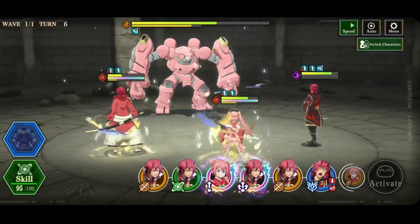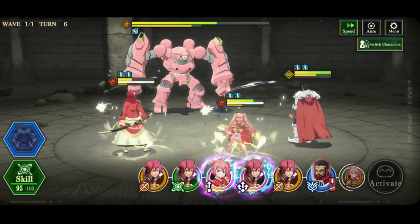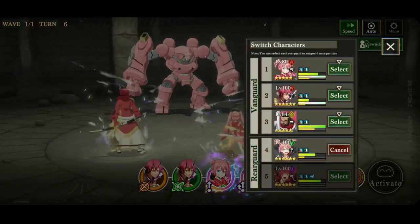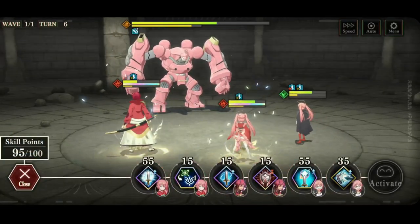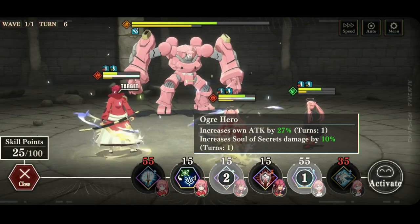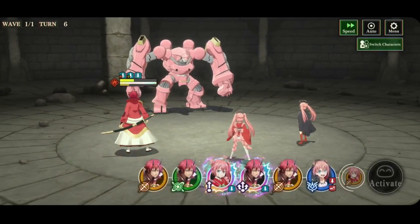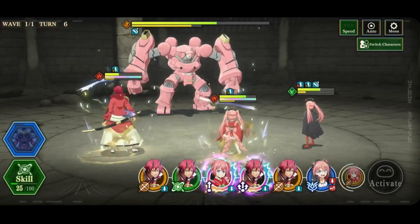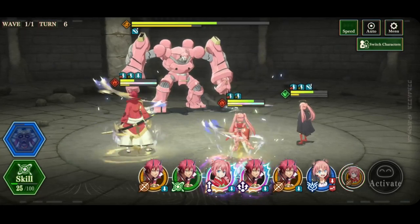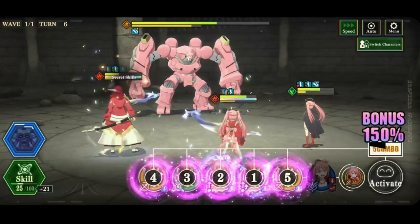I don't quite have Ifrit yet. We're going to put Gazel up. Actually no — I think we're going to put Windmilim up. We're going to buff up with her ult and increase Benimaru's damage and orange damage. We still have Ifrit's original fire buff. We've now buffed our ultimates for 70% damage. I've buffed Benimaru's basic damage by 27% plus the orange skill damage. And we're going to send here and see how much damage this does.